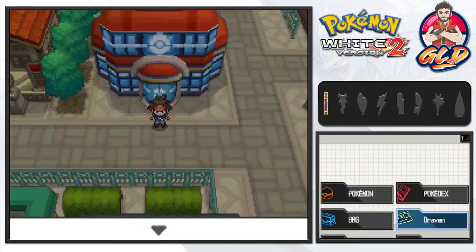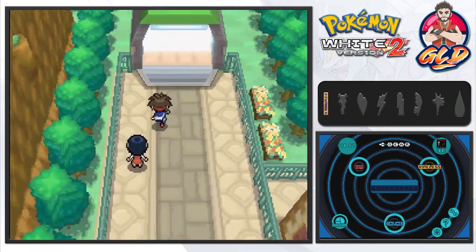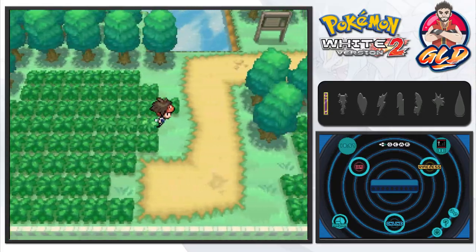Now it is time for us to move on. We've already healed up our Pokemon and got everything ready to go. It's time for us to get into the next town or city, because that's how we roll. Let's go into route 19.